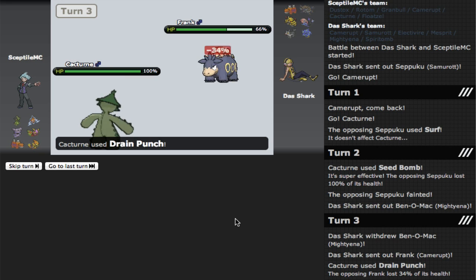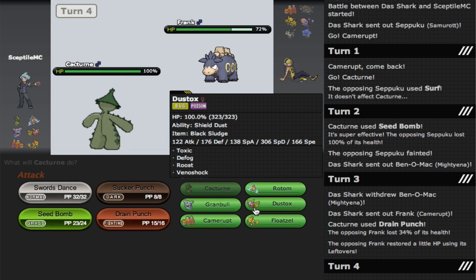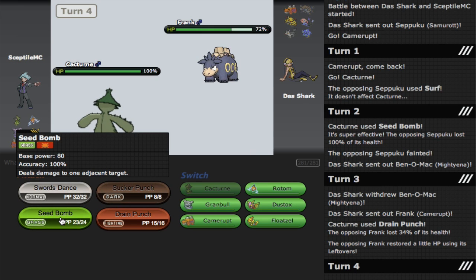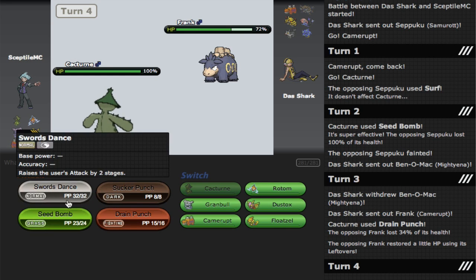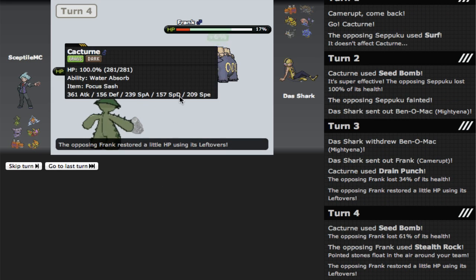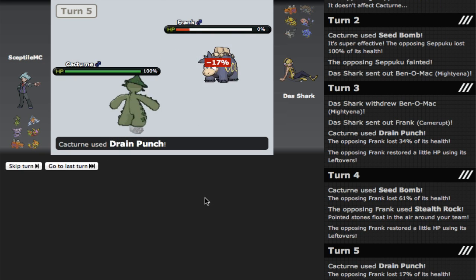He makes a double switch, predicting something. I don't know, but I Drain Punched. I'm going to Seed Bomb predicting... do I want to set up to plus two here? No, just because of the priority he has. He's going to out-speed me with Mighty Yena so I have to Sucker Punch that — not going to OHKO it anyway. He gets up his Rocks so I should keep my Sash intact. This is incredible right now. I have my Sash intact, two Pokémon are down.